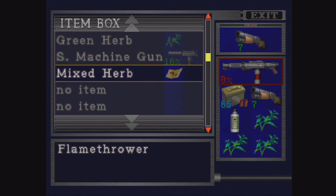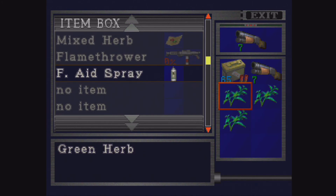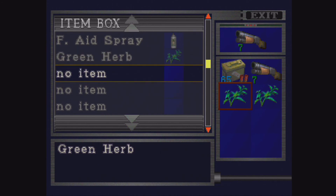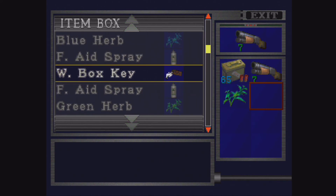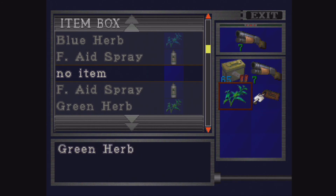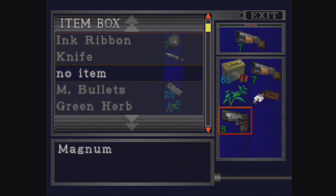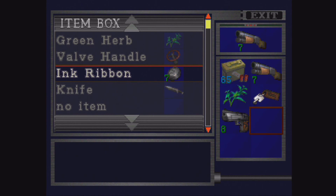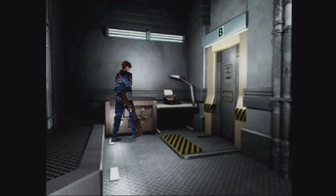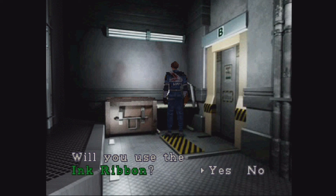You can probably put your first aid spray and two of the herbs in there too. Pull out the weapon box key and your magnum. You probably want the magnum — just the magnum, not the magnum bullets. Alright. Now I'll probably want to save. I need an ink ribbon. Yes, I will use the ink ribbon.